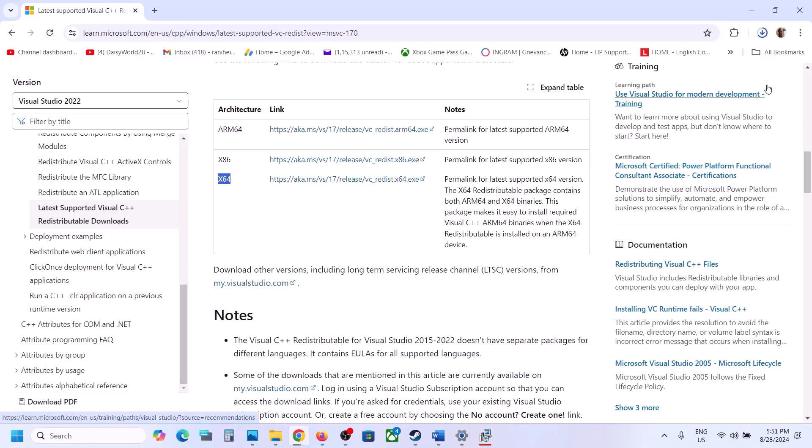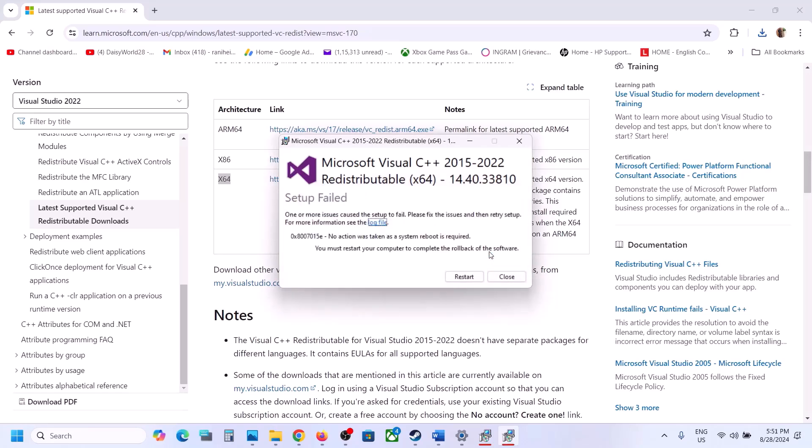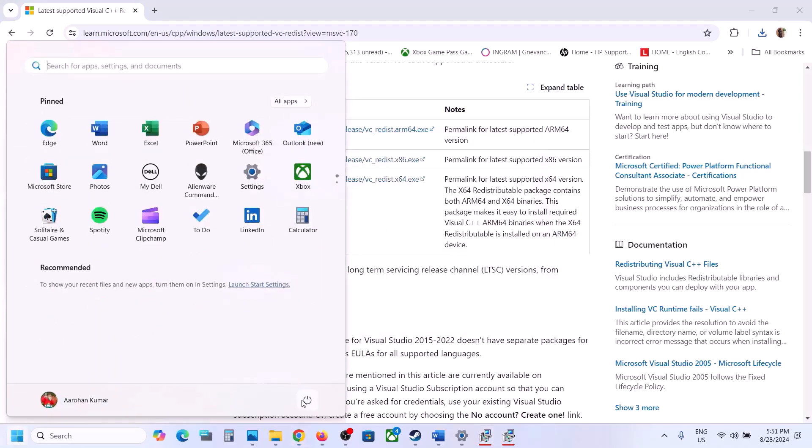Once the x64 download is complete, run the exe file as well. If you see the Repair option click Repair; if you see Install click Install. Once both are installed, click Restart — a restart is required after this. After the system restart, you can launch the game and check.